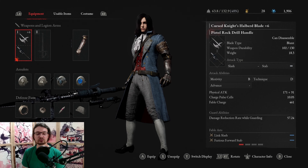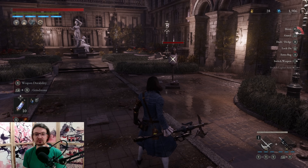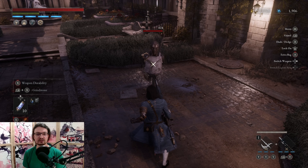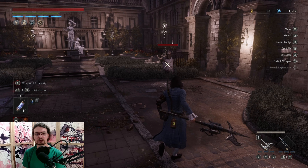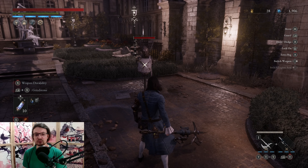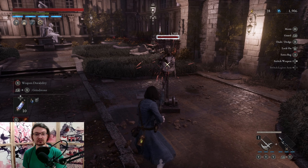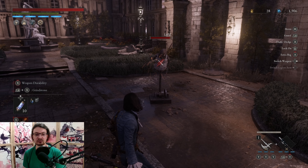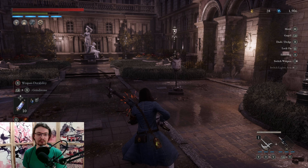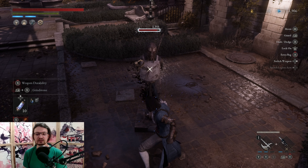The next weapon can be obtained before the second Brotherhood fight — it's the Cursed Knight's Halberd. This is a CC motivity and technique scaling weapon, so you need to use a crank to optimize its scaling. It has a lower damage reduction rate while guarding than regular heavy weapons, but its moveset is a thrusting moveset so you deal stabbing damage. It features fast charge attacks and regular attacks with fatal attacks — it's a very fun, mobile weapon. However, the damage is not very high.